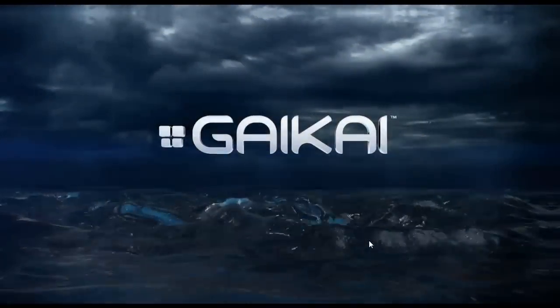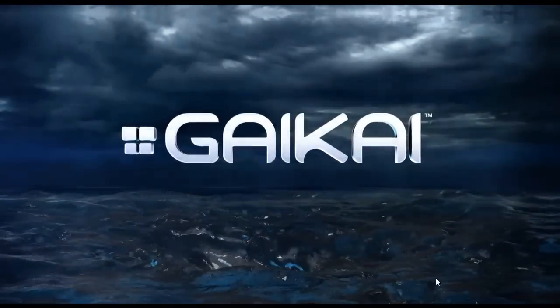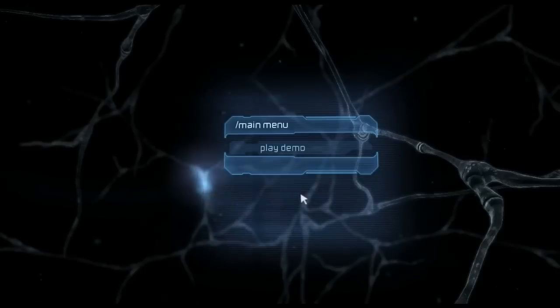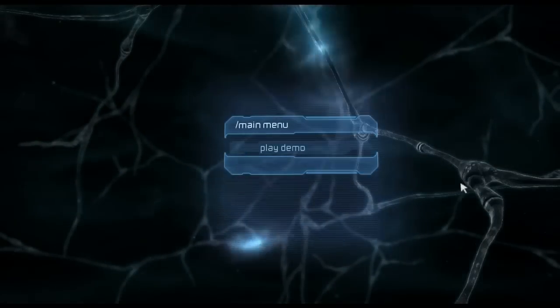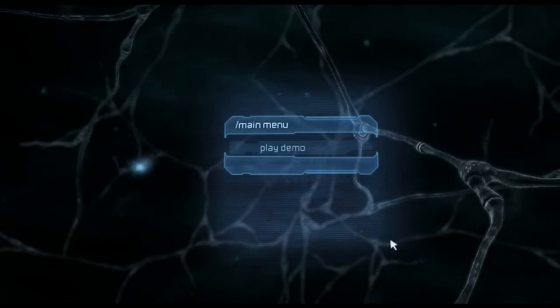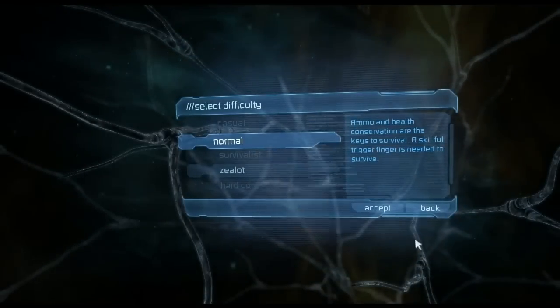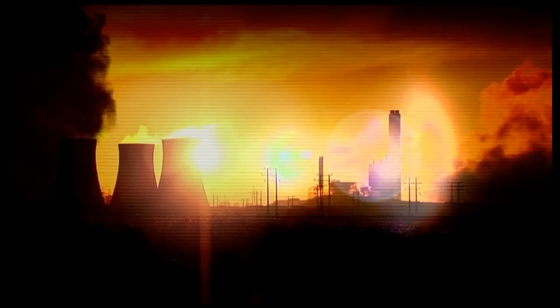Alright, and then we have the Gaikai logo. Alright, shift and escape to unlock your mouse. They got the help. Okay, let's just get right into this. Whoa! This is a very floaty mouse. Okay, alright. Maybe when we get in the game I won't do that, but let's see here. Alright, skip all that.